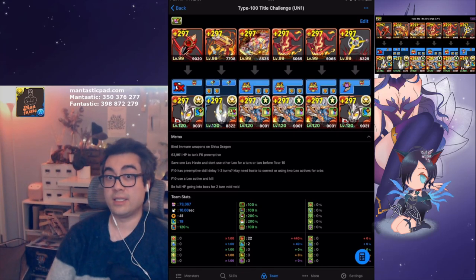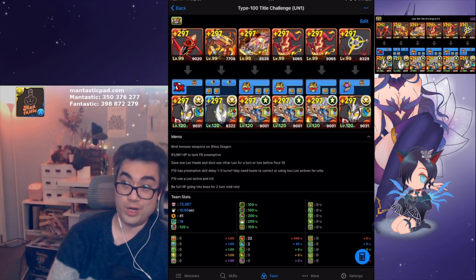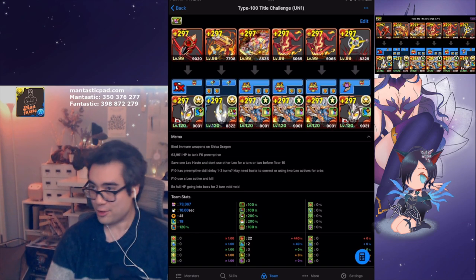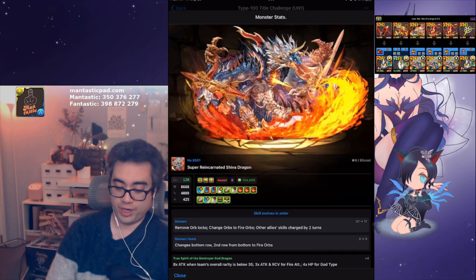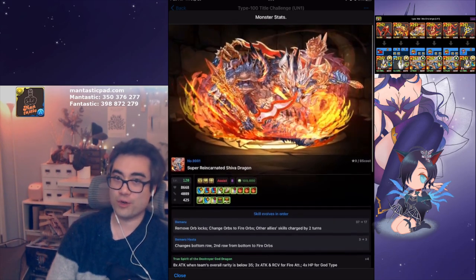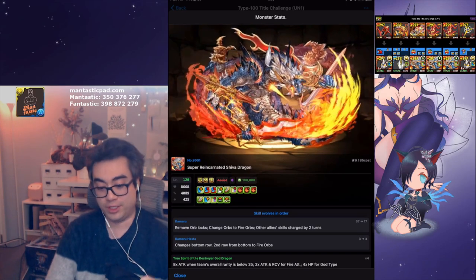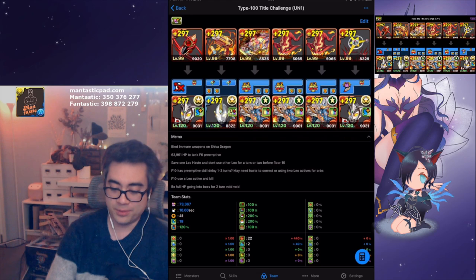Hello, I'm Antastic and Fantastic, and today I want to talk about the Type 100 Title Challenge, or the new UN1 Unknown Nova. This is the newest dungeon to be released, and it's a super gravity dungeon, which means cards with the double brick or blob awakening tend to do incredibly well. This is why Shiva Dragon is present and so powerful, because they hit tremendously hard on their main attribute.